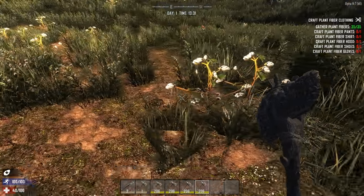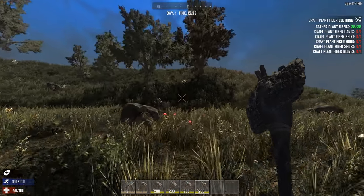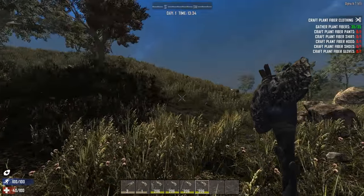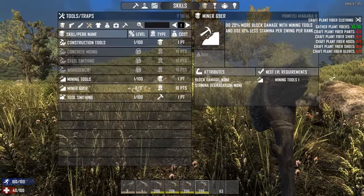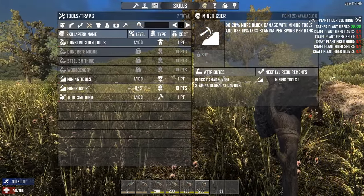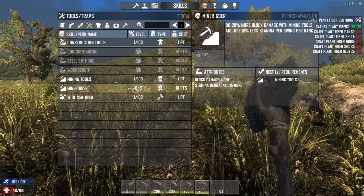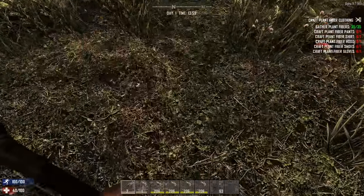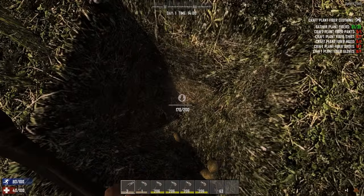Now that you got a bunch of stone axes, you are gonna need to grab some wood ladders. If you are missing some more wood, go ahead and chop a few trees. You should get at least 60 ladders. Now that you got your ladders, make sure to spend all your points into Miner 69er — that's gonna help you dig faster. Because yes, we are going down into the ground. Find a nice spot and start digging. Like I said, this is gonna take a while, but it's worth it.